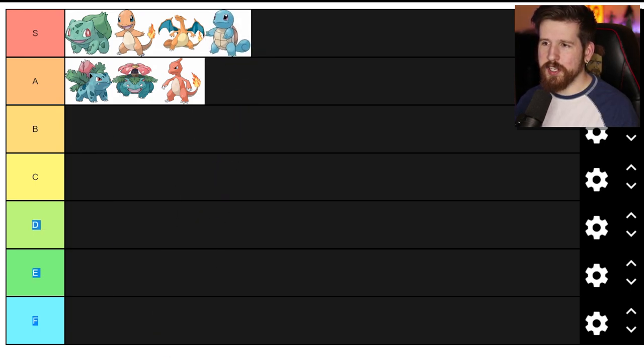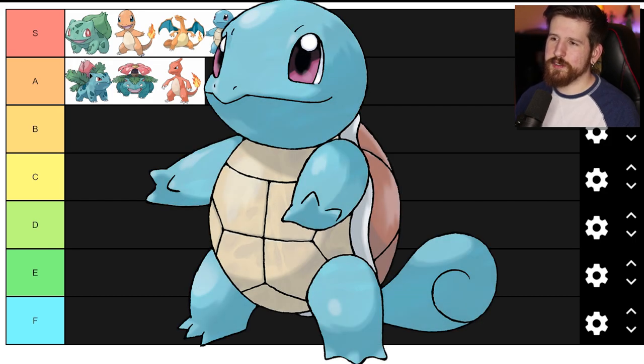Squirtle - once again S tier. I mean, do I really need to explain? Blue turtle, got a little swirly at the end of his shell. This is back when Pokemon designs were just so beautifully simple - it's a blue turtle because he's water type. There's really little else to make him look magical aside from the little swirl on his tail, but despite the plain appearance Squirtle is a classic Pokemon and S tier for sure.